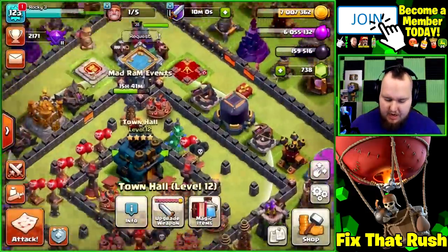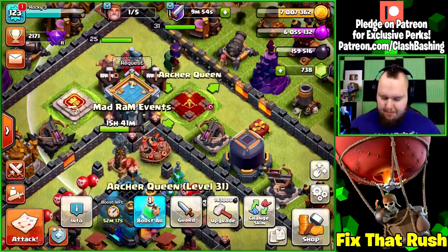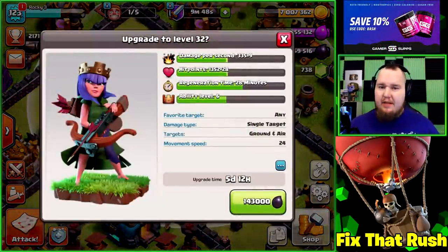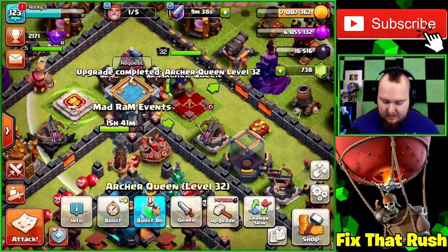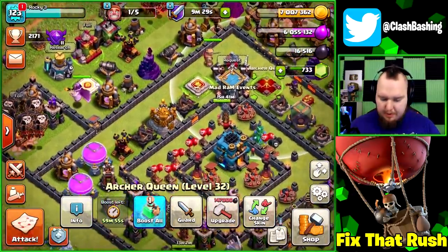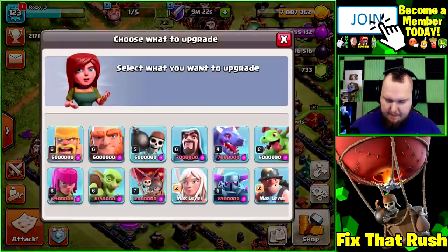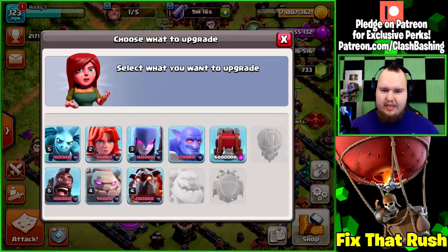We have a book of heroes in our magic items, which is awesome. We're going to go ahead and upgrade our Archer Queen to level 32 to start off the episode. I probably should have waited to boost but that's okay — we'll fix it later. Getting the Archer Queen up as soon as possible is going to be huge because queen walk is going to be our friend during the fix-that-rush. We can use queen walk miners a ton. We're going to upgrade the queen — we'll waste five gems since I used a training potion — and then we have one builder available. We have a lab upgrade open as well.